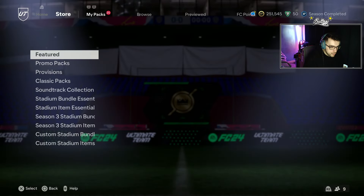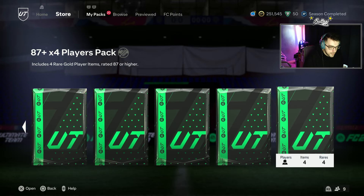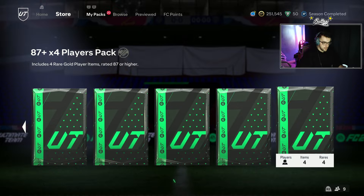So we've got a store. Let's do these. 87 by 4. Please EA, show me Maldini icon. Future Stars.